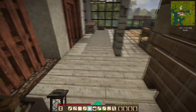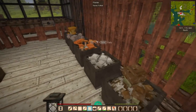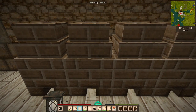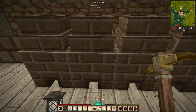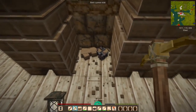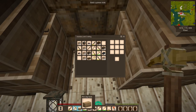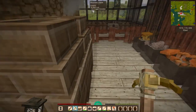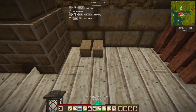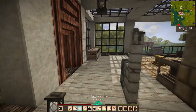When the bloomery stops smoking it means your iron bloom is complete. At this point you break the bloomery and on the ground you will see the iron bloom — in this case six iron bloom. We have eight bricks left over; remember we started with 12. So there is a constant need to keep renewing your source of bricks.